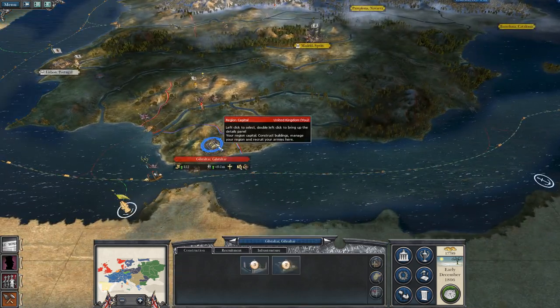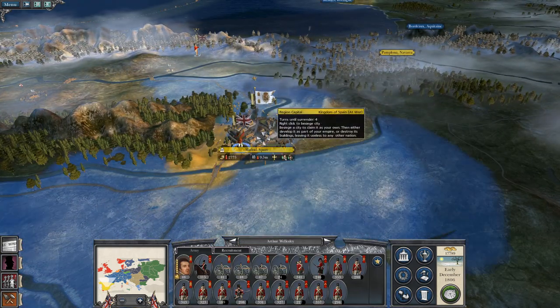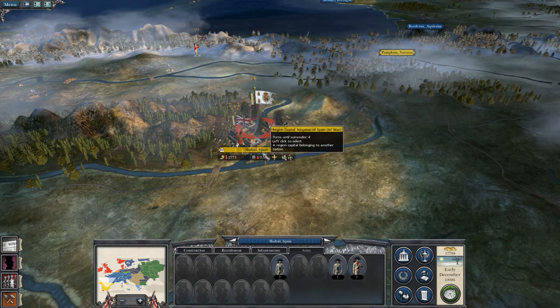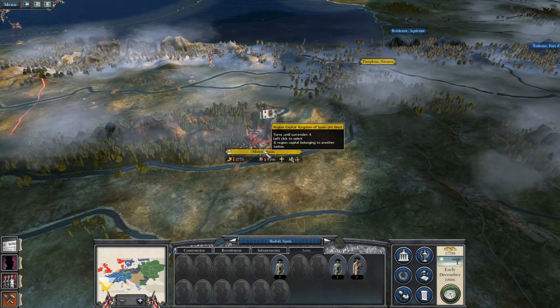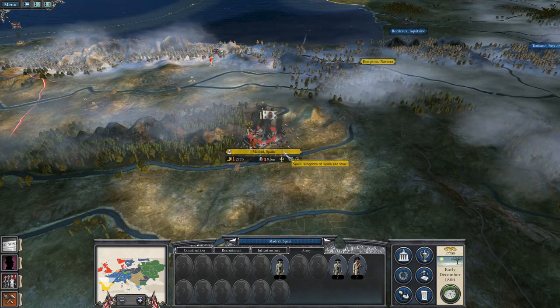I've captured Gibraltar because there was no garrison. And then Arthur Wellesley is laying siege to Madrid, which I defended a sally from them quite comprehensively. So they have a very weak force and my plan is to attack now.